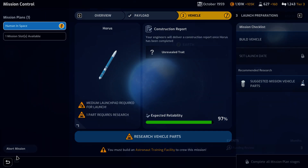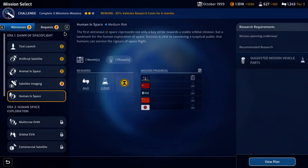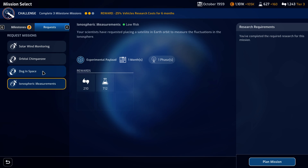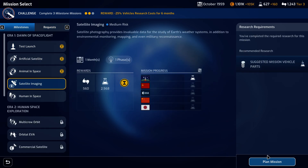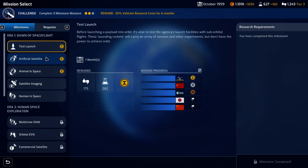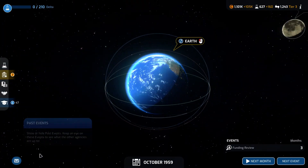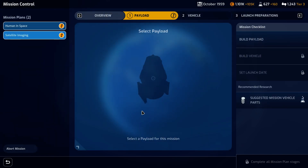We cannot do moon orbit yet. Looking at available requests — some give us a lot of science. There's an orbital chimpanzee mission. I think first we'll stick with the satellite imaging, and then maybe after that or after humans in space, we'll do the orbital chimpanzee or the dog in space. The orbital chimpanzee does have the lower risk. Let's go ahead — plan mission.